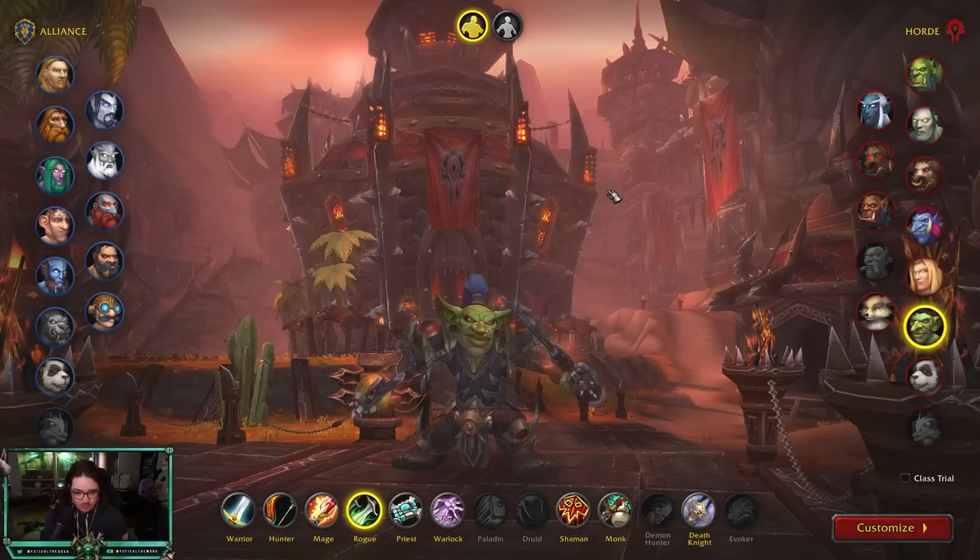One of our weaknesses has been mana, but with the four-set in 10.1 we're going to be able to not run out as quickly, which is really nice. Overall I just find Mistweaver a lot of fun — I love the mobility, the healing, the animations, and everything about it. Ring of Peace is my favorite spell in the game. Mistweaver is by far the most fun spec.